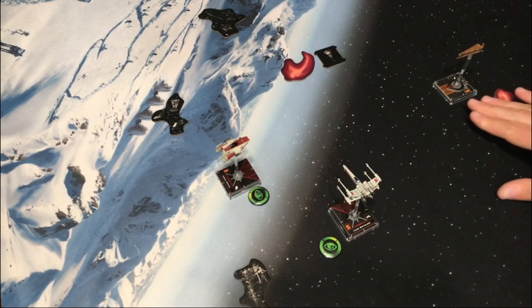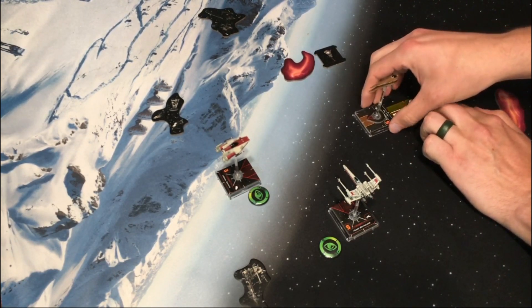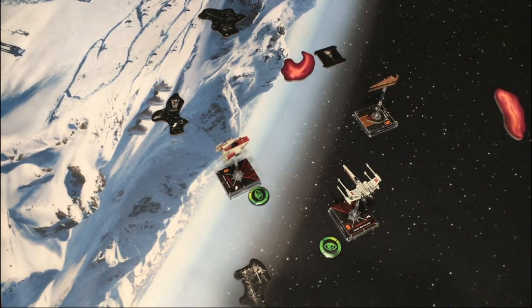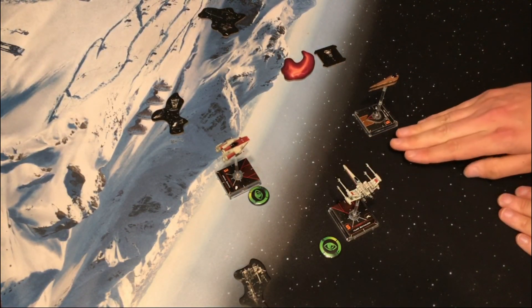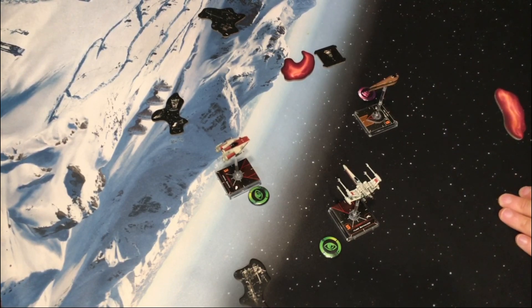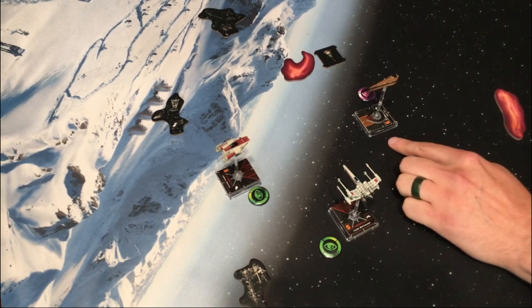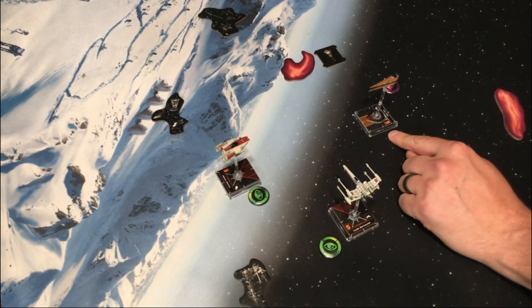You can only rotate after they reposition you — you can't just rotate the moment you become tractored. That's why the rules have been rewritten this way: they didn't want people tractored onto rocks or people being repositioned onto rocks. Now, in the Sun Fock Nantex example: Sun Fock executes a two-forward maneuver and has the ability Pinpoint Tractor Array. After fully executing a maneuver, Sun Fock may gain one tractor token to perform a rotate action. Sun Fock chooses to tractor himself and then boost one forward.